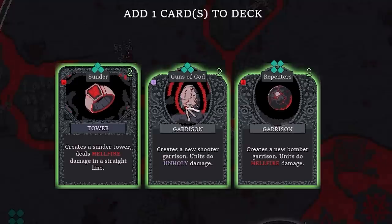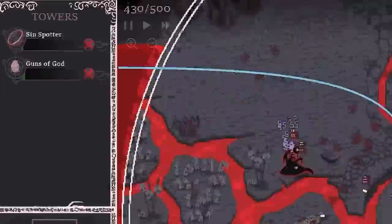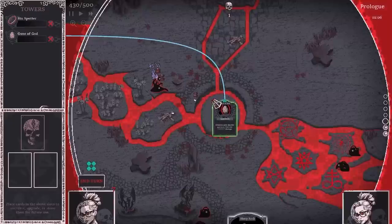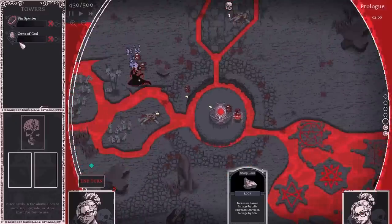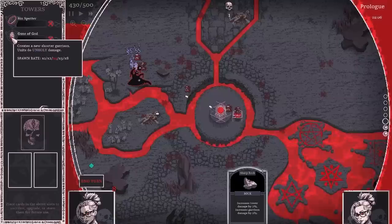Oh look, it's another Guns of God and it's green. If we take that we can play it — you can see the line going up there — and that will upgrade our current Guns of God card. So our garrison units, these little guys here, are upgraded — they're even better now. If you hover over here, you can see the spawn rate is now times four, which essentially means four times the damage. Nice.